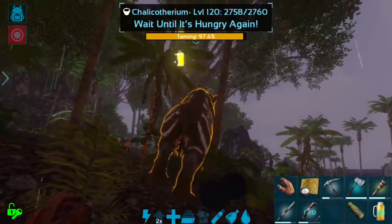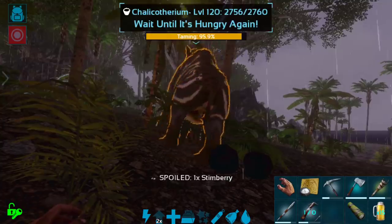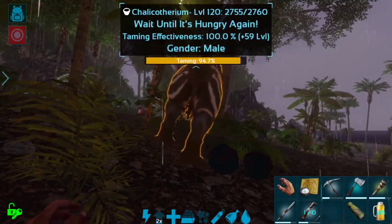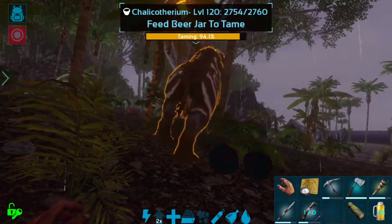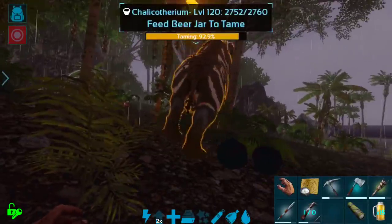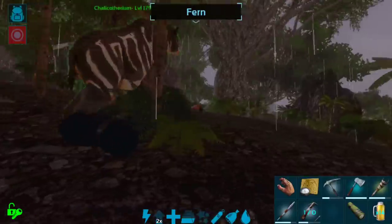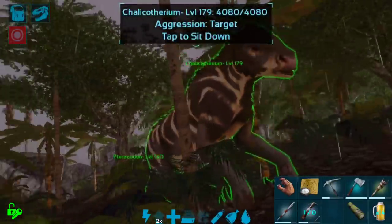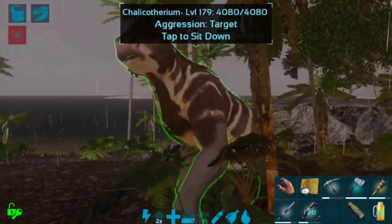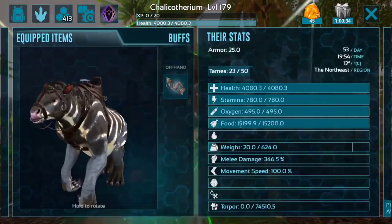It does lose taming effectiveness really quickly, but you have to wait until it's hungry again. So it doesn't take too long to tame these guys at all — a level 120 only takes two beer jars, and with a soothing balm it is super fast. You could technically tame these guys incredibly quickly.